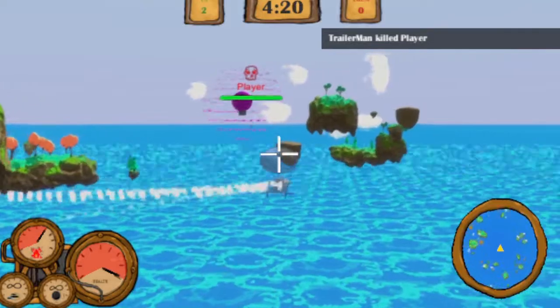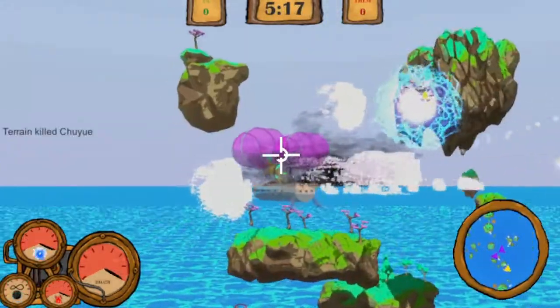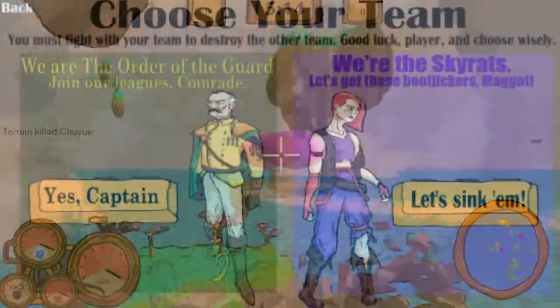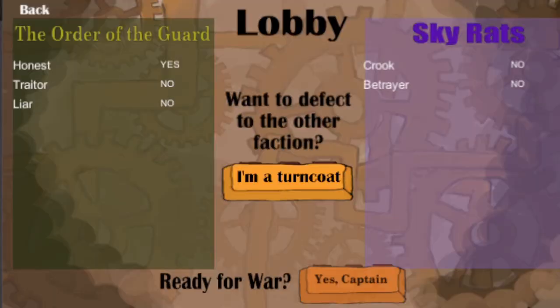What can I say folks? We build our airships sturdy! The Behemoth is the sturdiest ship in the fleet, with its physics-based shockwave ammo letting you stake your claim on the sky! Play for the Order of the Guard or the Sky Rats! Should your allegiances shift, you can even change your mind — we won't tell!